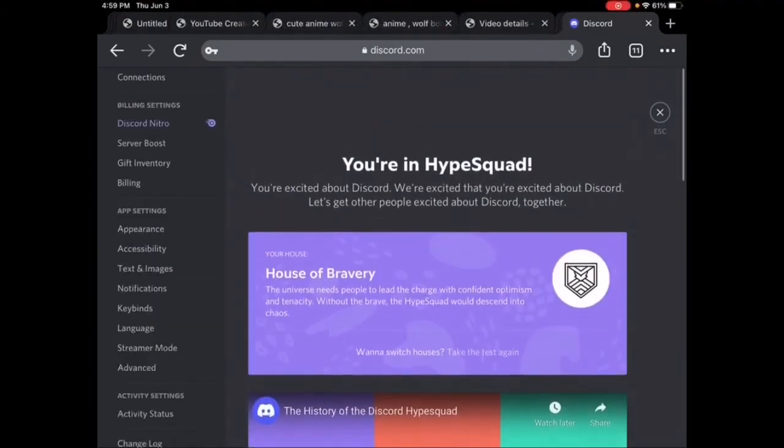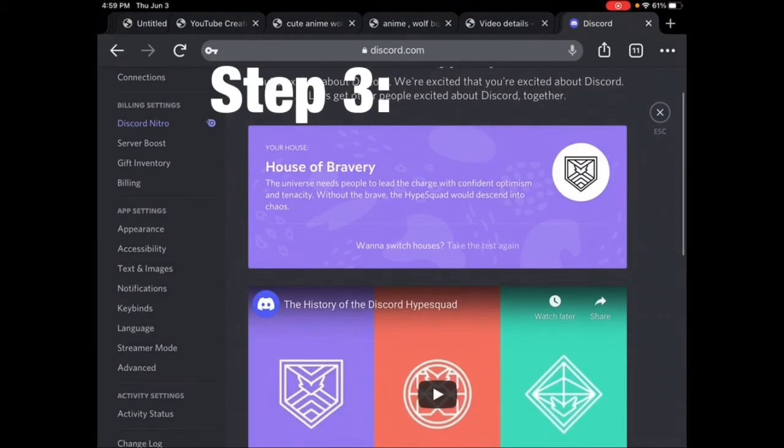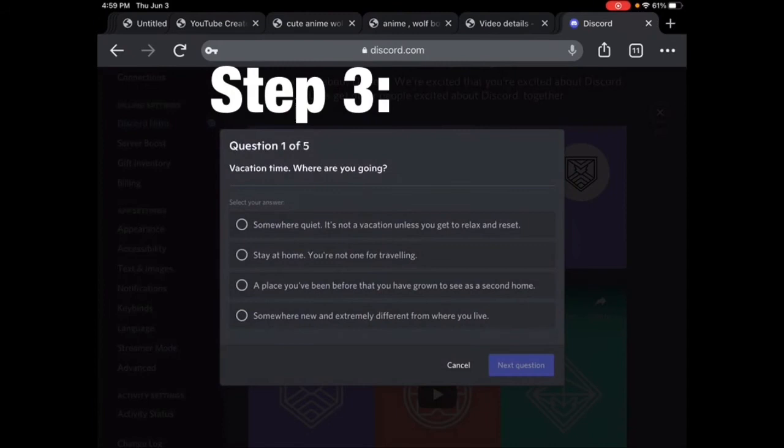Now you're going to want to go to House of Bravery and click 'Take the test.' You're going to answer five questions and then press next. It's going to say you got a HypeSquad badge.